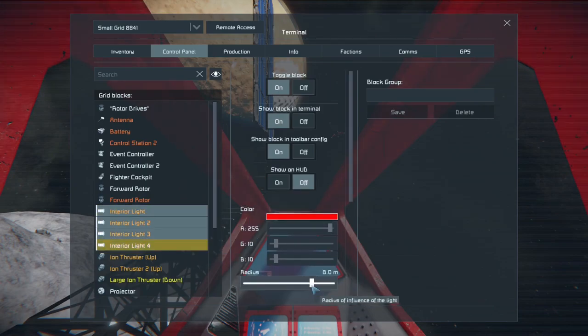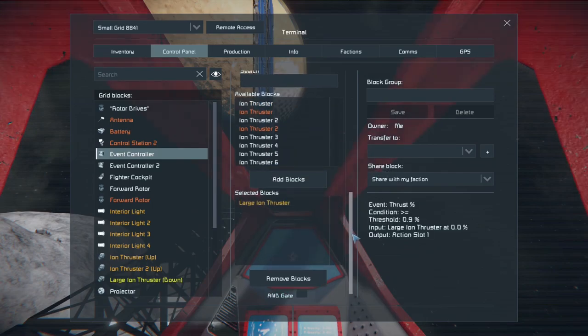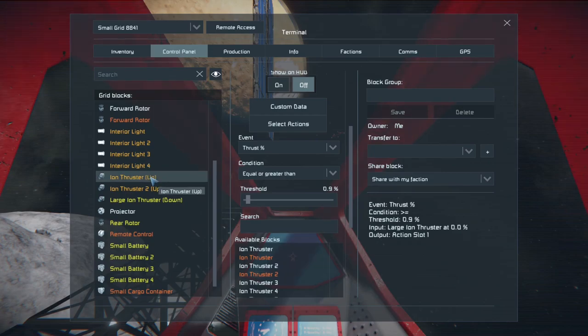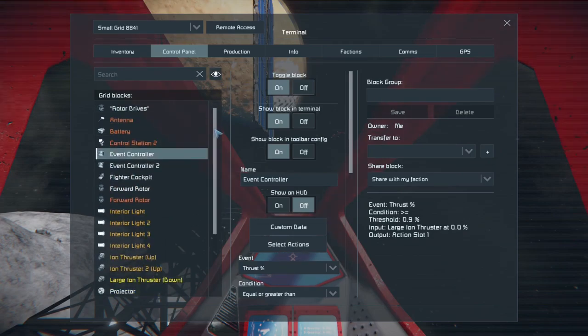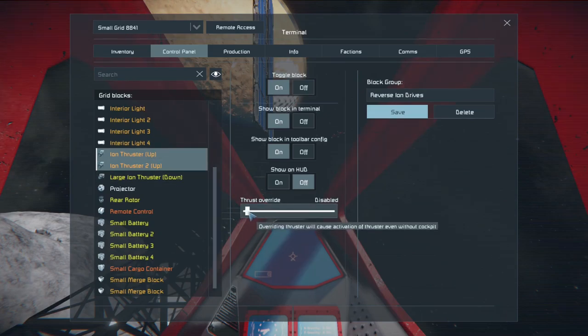Adjust our interior lights again because they seem kind of bright. So for event controller one, we want thrust percent equal to or greater than 0.9, and I want the large ion thruster as the thruster designated. I need to go ahead and group the other thrusters first — the ion thruster up options, which for mine were labeled directional up. When I built the blueprint, I made sure to mark the other ion thrusters as hidden so that whenever we added the forward ion thrusters, they would be the only ones that showed up. Then set thrust override all the way up, but first make sure it's turned off.